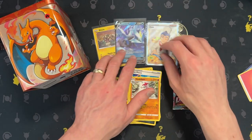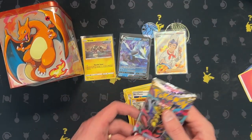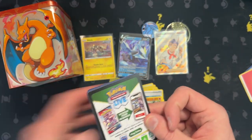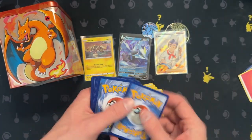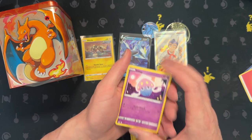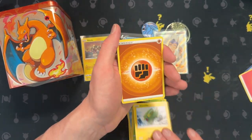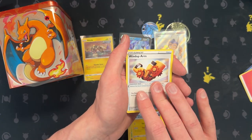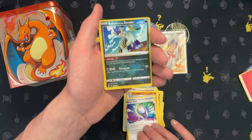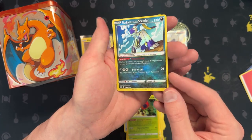There we go, a couple of good hits and we have one pack left. I don't think we're going to top that but I'm still very happy. Two, three, and four — energy, ooh Mirage Gate, Radiant Snorlax, and Orbeetle. That's cool!